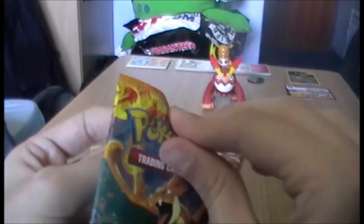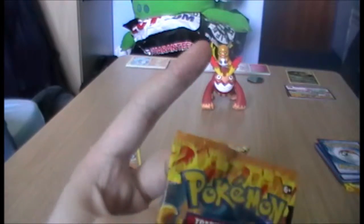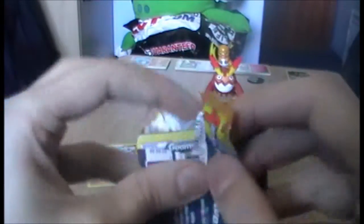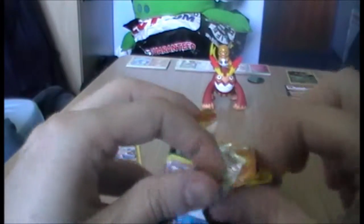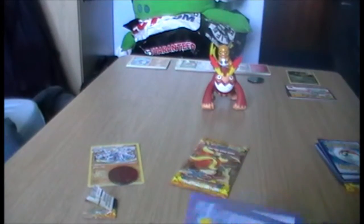On to the Mega Charizard Y pack. We have a Cricketot and a Cricketune. The only difference is that Cricketune takes slightly more to die immediately — it has that extra tiny boost in HP that makes it slightly less useless than its pre-evolution. Just slightly, though.